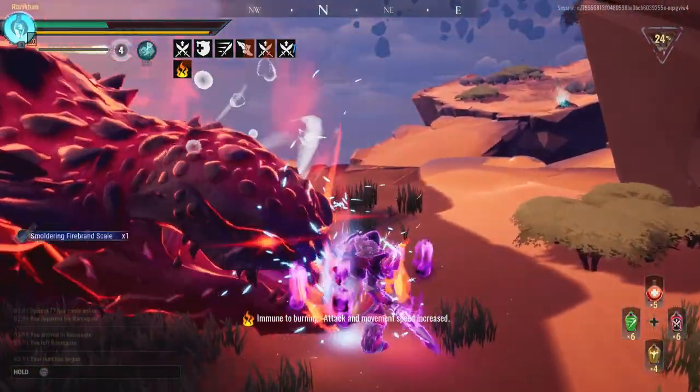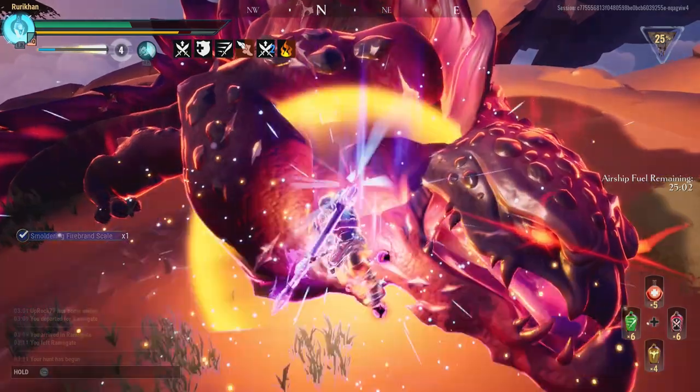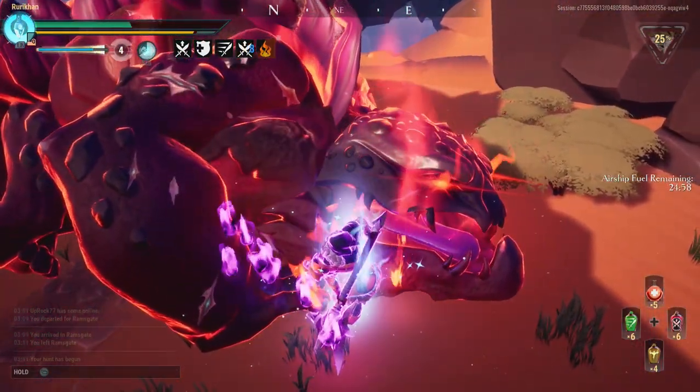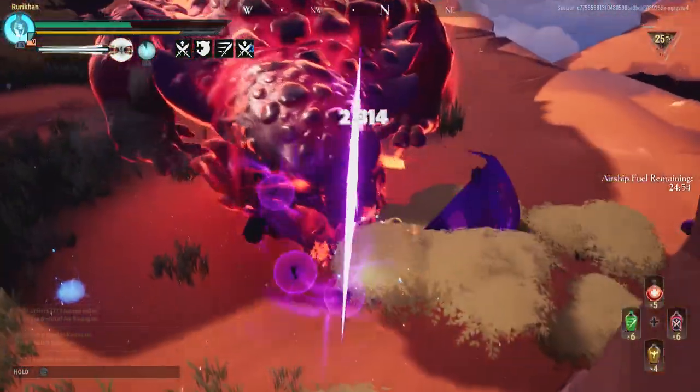If you're coming from Monster Hunter, think of this as the long sword mechanic. So it's a greatsword mixed in with a long sword, and it's an axe, and at the end it still has a special attack. The first special attack you're going to get with the axe is Flight of Ruin.